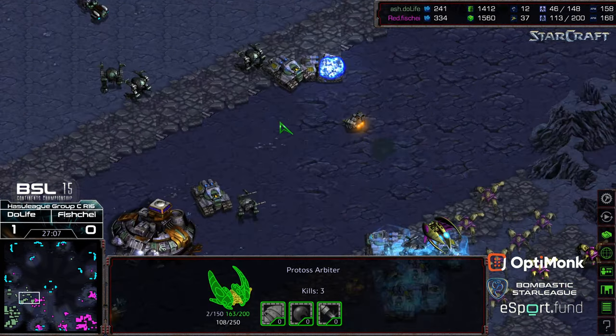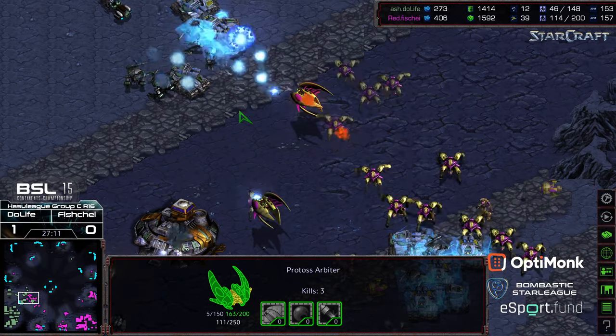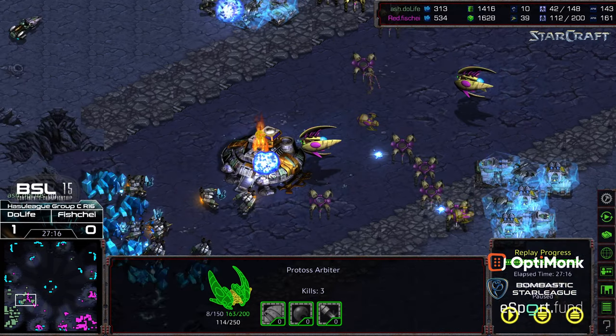Fisheye gets a great stasis once again — moving dragoons over, and this could be the killing blow. Pressing into that third base, another huge stasis leaves the third base undefended. With those two stases, Do Life calls GG.